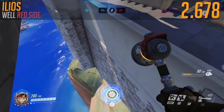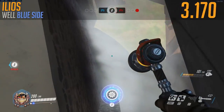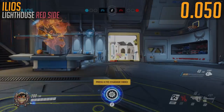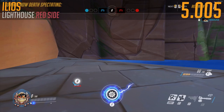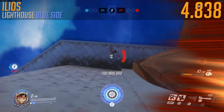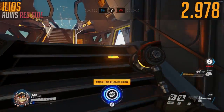Next map — Ilios. This is where things start getting tricky; we're into the medium category. On well red side you can just take it off on the left. But on well blue side there's not enough room — that's going to finish you off with a 3.829 on the blue side, which was slower than the red side. Blizzard, I don't know if it was the random spawns or if your maps are unbalanced. Lighthouse red side: 5.005 seconds. Lighthouse blue side — we just take it straight off again. 4.838. That's a difference of about 200 milliseconds.